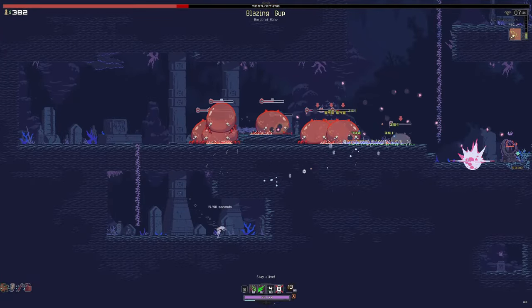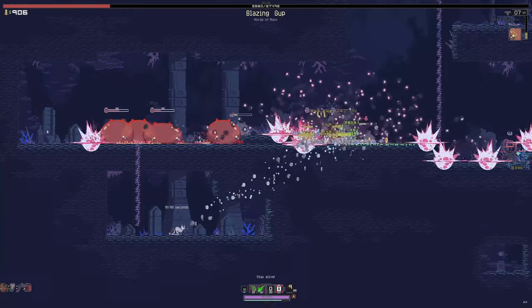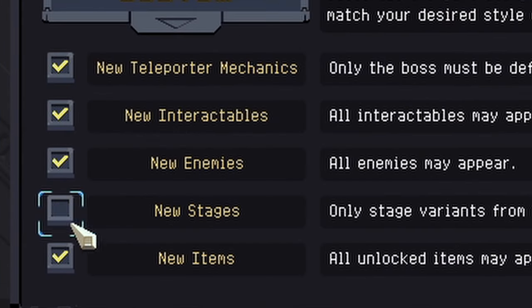Stop, real quick — before you skip forward to the artifact you want to unlock, I have a very important tip for you. If the artifact can be found on variants 1, 2, or 3, you can turn off the new stage variants in the rules, making it so variants 1 through 3 are the only ones that appear.